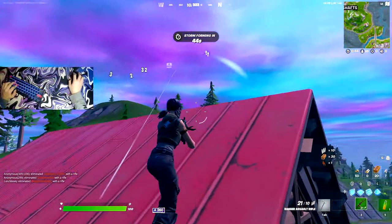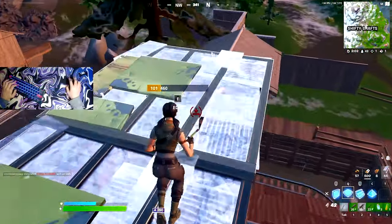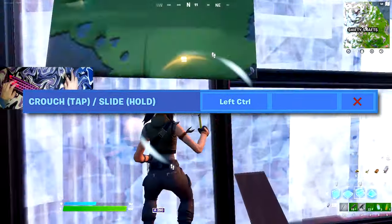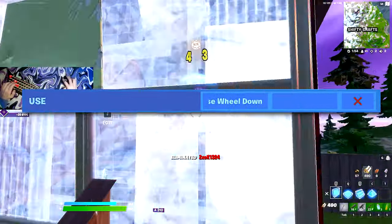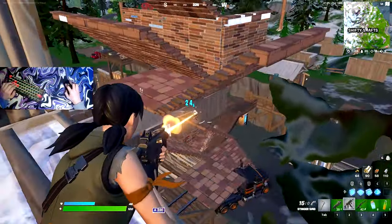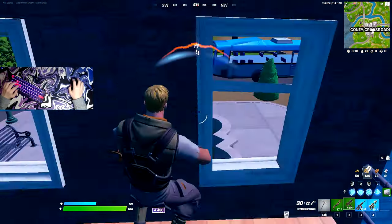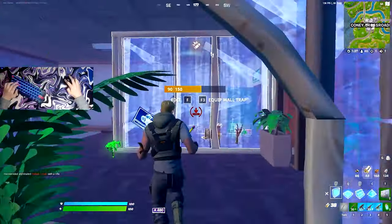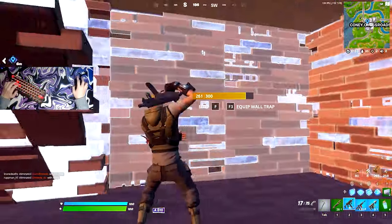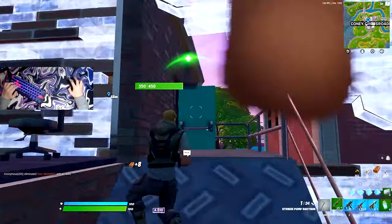The first keybind to change is crouch — set this to Left Shift if you have short pinkies that aren't comfortable hitting Control, but use Control if you're comfortable with your pinky reaching that far down. For the use keybind, set it to Scroll Wheel Down as a beginner, since you won't need to remember which key to press to pick up a weapon. For pickaxe, use Tab — it's incredibly accessible and easy to remember. For weapons, use keys one through five on your keyboard to go through your inventory; they're easy to reach and simple to remember.